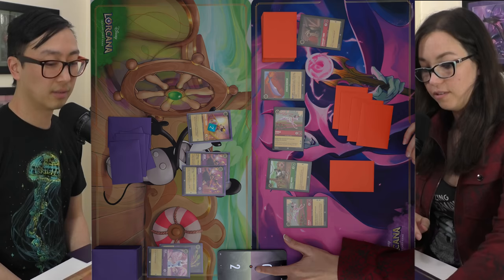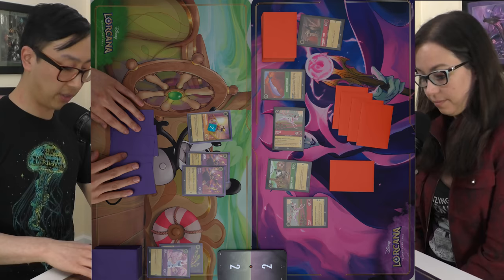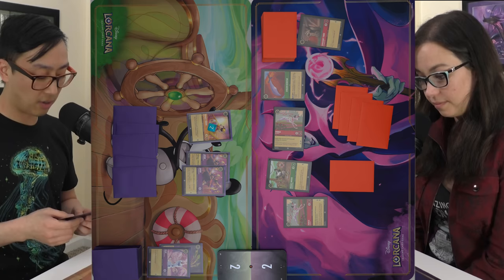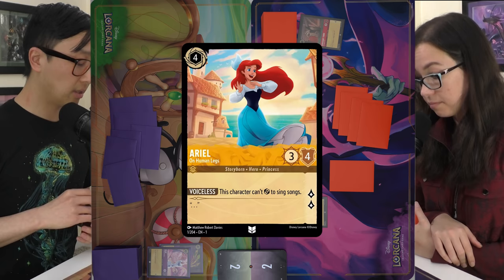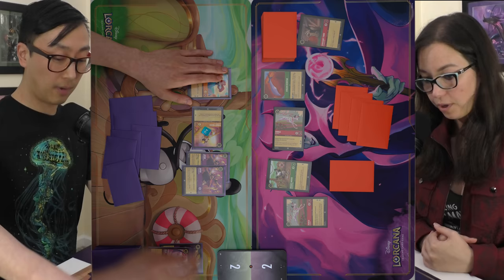How do I catch up? You have two characters I can't interact with. I'm a fan of evasive creatures. I'll ink this Mickey Mouse and play Ariel on Human Legs — quests for two but can't sing songs. I'll send Minnie on a quest. I'm going to three. Pass.